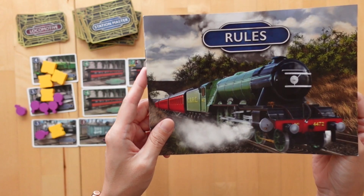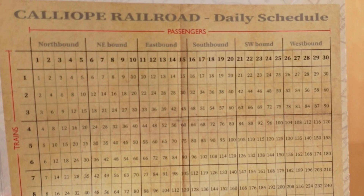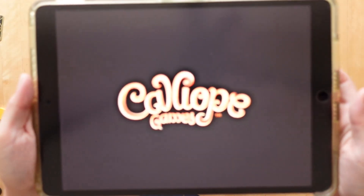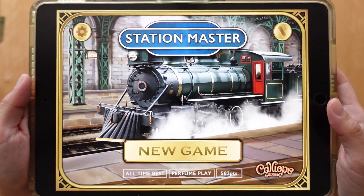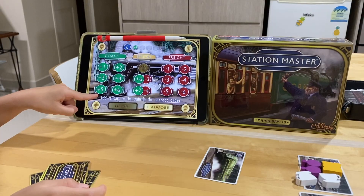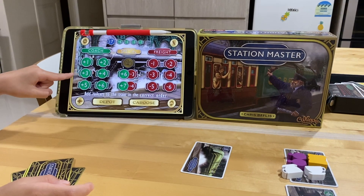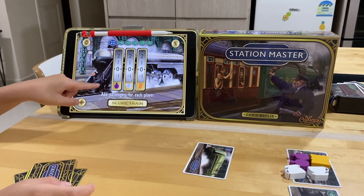So if multiplication isn't your jam and you'd rather not do it, should you still play Station Master? Don't tell the kids, but there's actually a reference sheet in the rulebook that you can always use during the game. But even better than that is the scoring app on iOS and Android. It does all the hard brain work for you if you're being lazy, or players can use it to check if they got their multiplication correct.